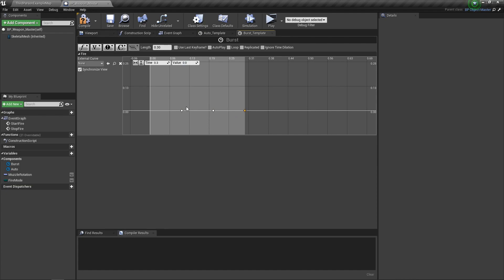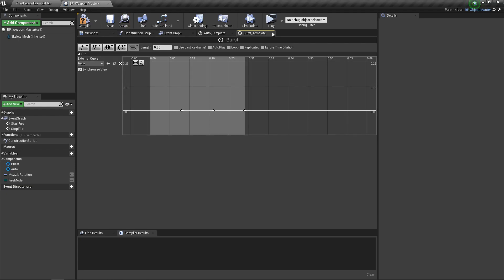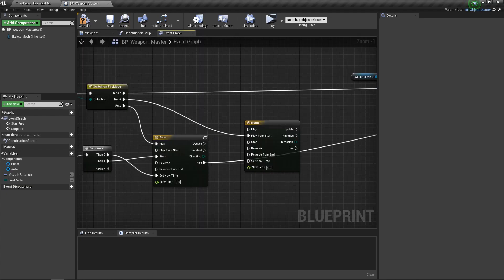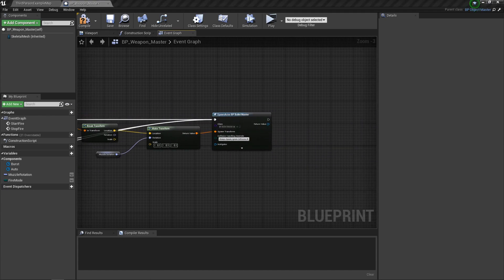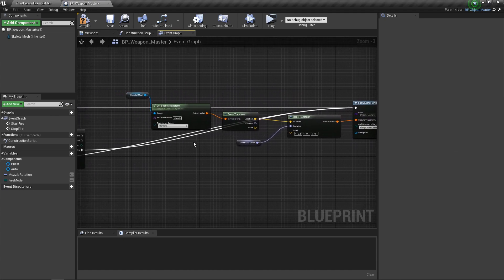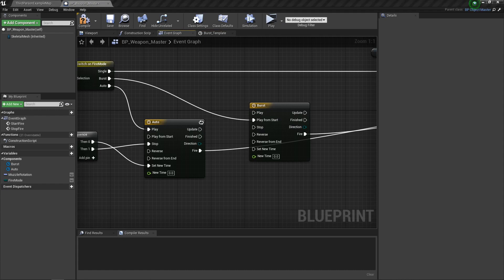That firing delay is technically something we can change and I'll cover that later. Each key will trigger the fire event once, giving us three shots per burst. Close the burst timeline and the auto timeline, then take the burst fire output and drag it over to the spawn code. This timeline is not set to loop — it plays once — so we don't need to tell it to stop.